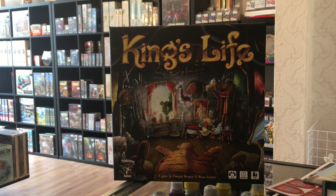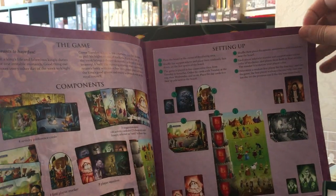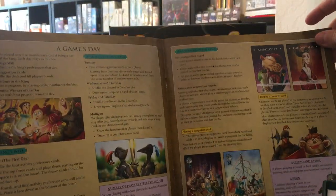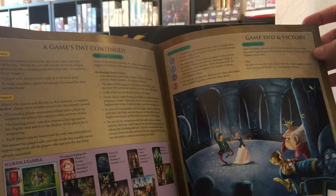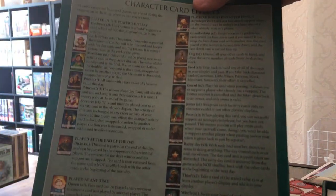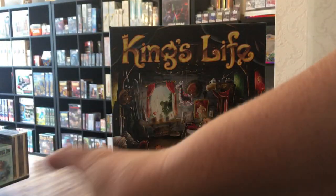So let's jump in and take a look. First up is the rulebook. I've had a quick flick through — it's very well laid out and not a lot of pages to it, so you can kind of have a read and get straight into the game. There's a handy little rules reference there for some of the character cards, but overall very good.